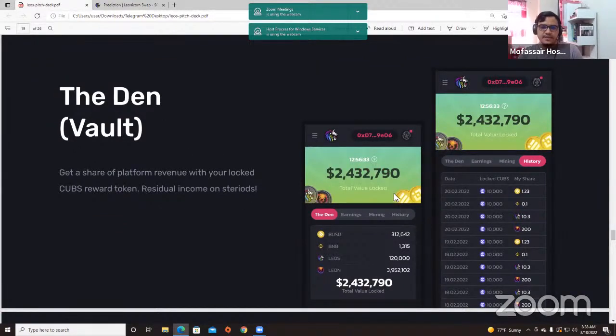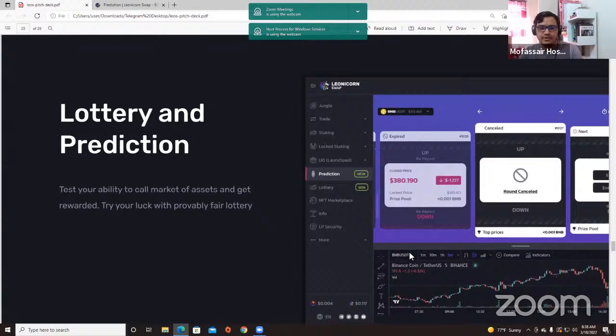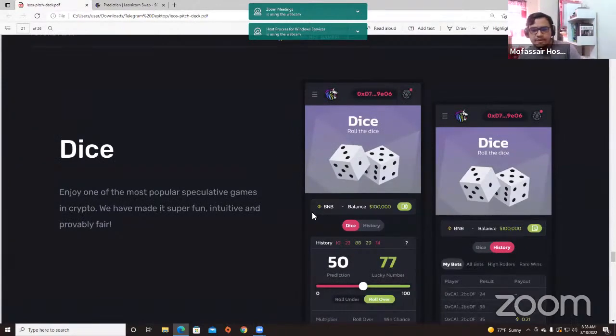For example, if there is $1 million locked in our Den, 2.5% is $25K — that $25K goes to the CUPS holders and another 2.5% goes to our treasury wallet. We have already launched lottery and prediction on our exchange, and we are also building a dice game which we will launch in Q2. Next month we will launch our whole dividend system on our DEX so everyone can play games and get CUPS, and if they hold CUPS they will get a daily reward from our Den.